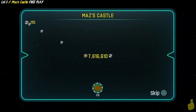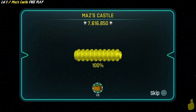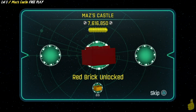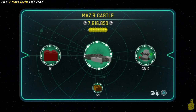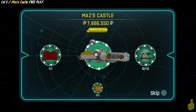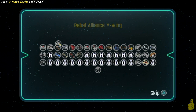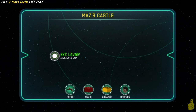We get ourselves a gold brick for getting that True Jedi requirement, and quite a bit more. We also got a red brick stud multiplier for the x6, so we'll be able to buy that. And of course we got all 10 minikits. The reward builds into the Rebel Alliance Y-Wing, and we also get the Microfighter - so two vehicle tokens added.